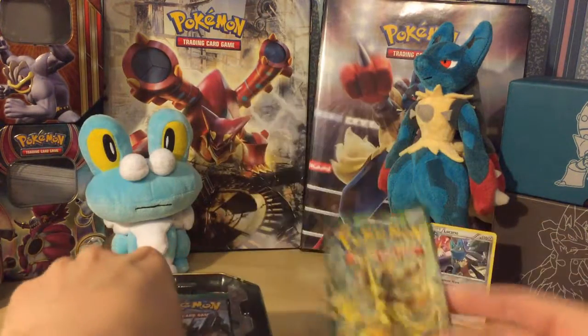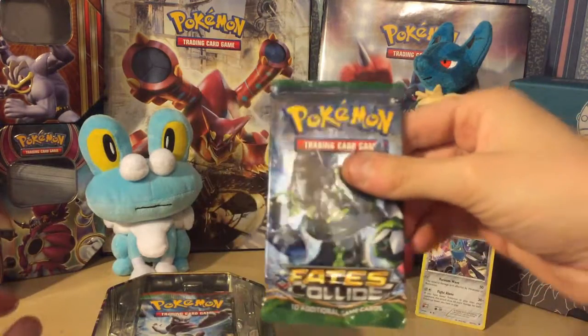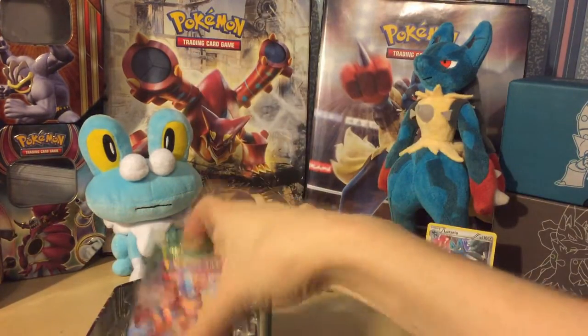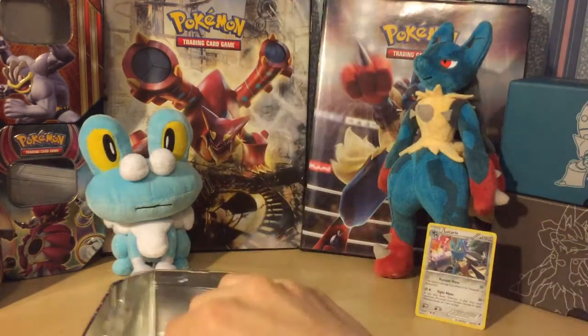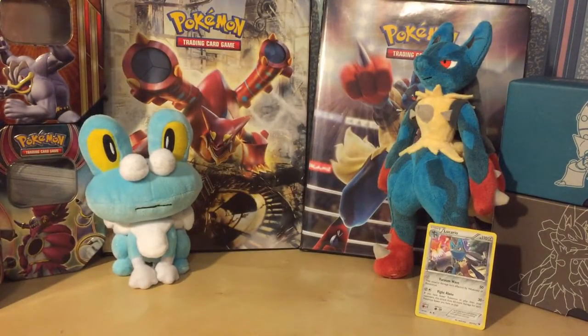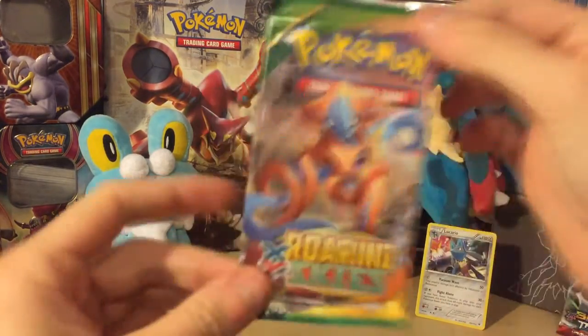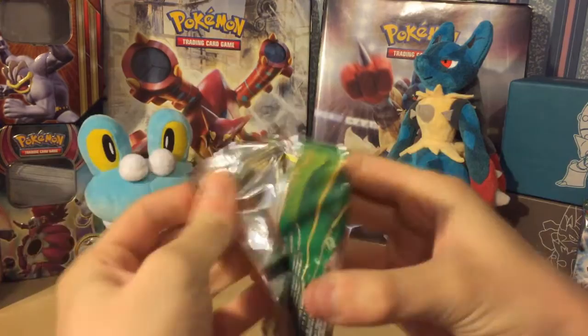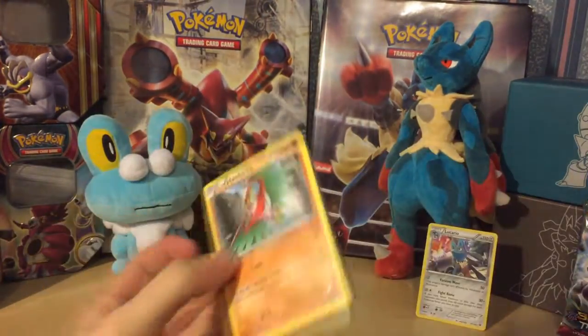The Yveltal tin comes with: two Fates Collide, a Breakthrough, and a Roaring Skies. We'll get the lid back on and start with Roaring Skies. I've got my X&Y Evolutions pre-ordered, looking forward to that. Come on, give us a decent pull. There's the card code.